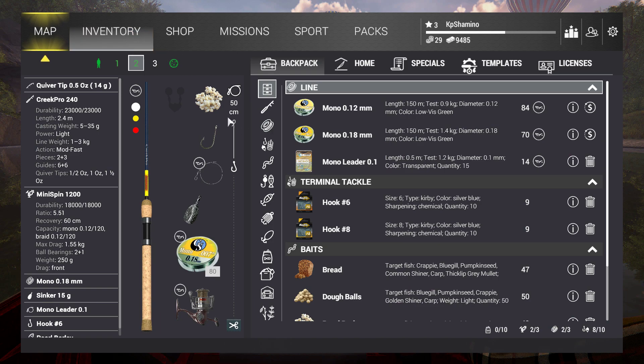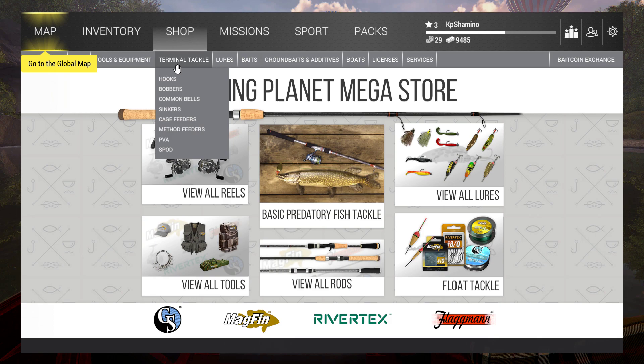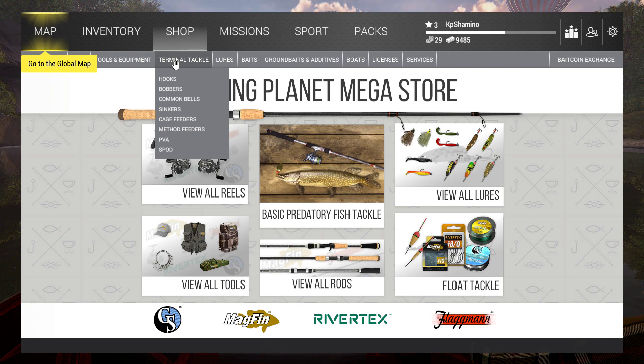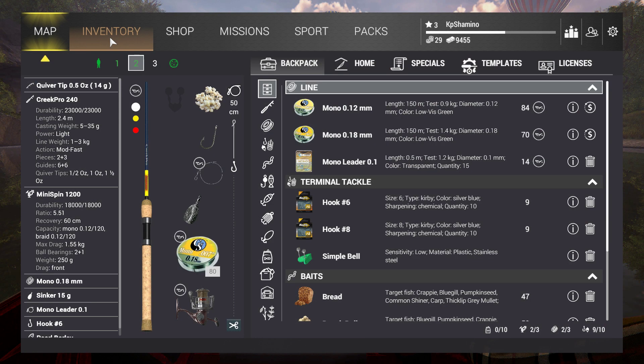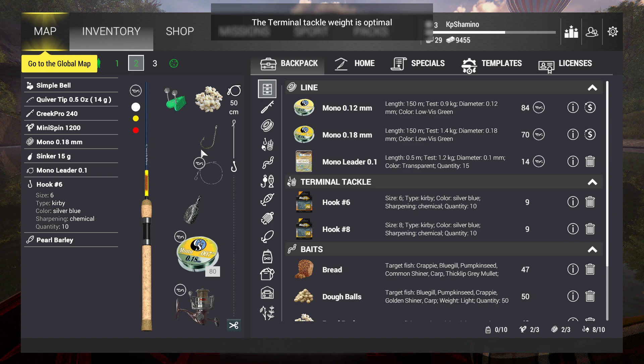Where do you buy the bell? Just go to Terminal Tackles, look under common bells — here they are. Just buy this; it's going to make your life a lot easier. I'll also give you a trick so you can tell when you've got a bite, because it's very important that you know, otherwise you're going to miss a lot of fish.